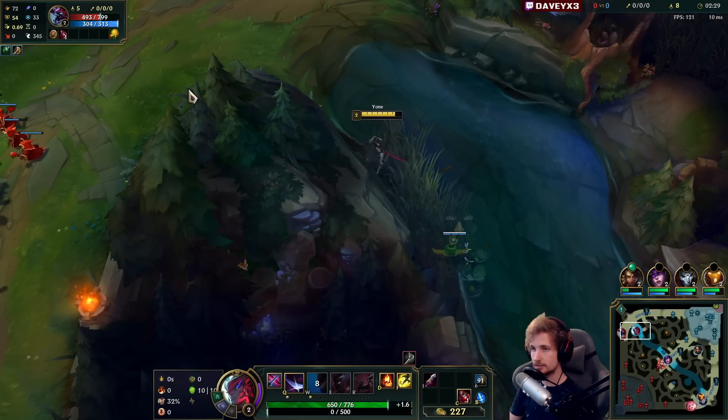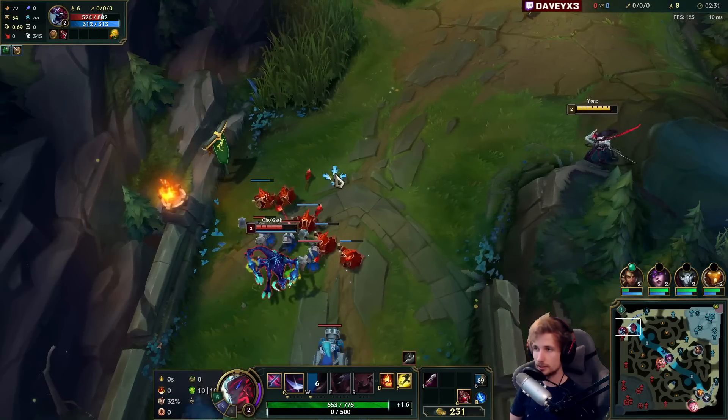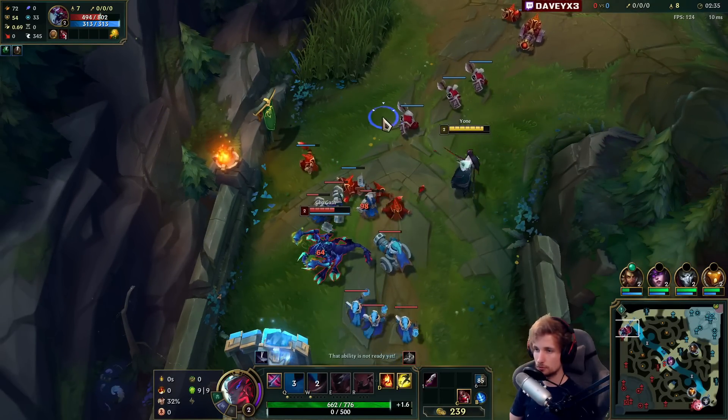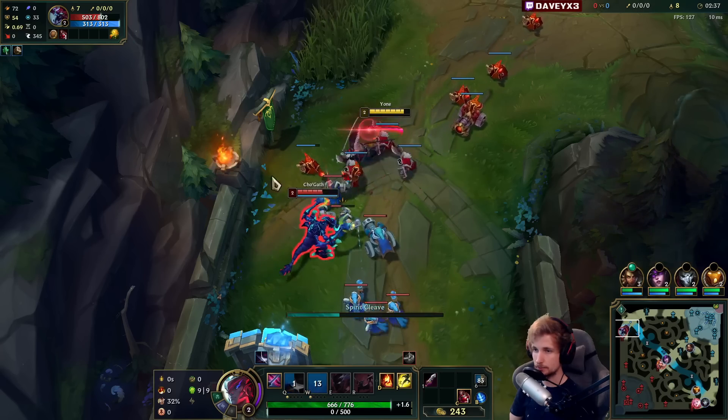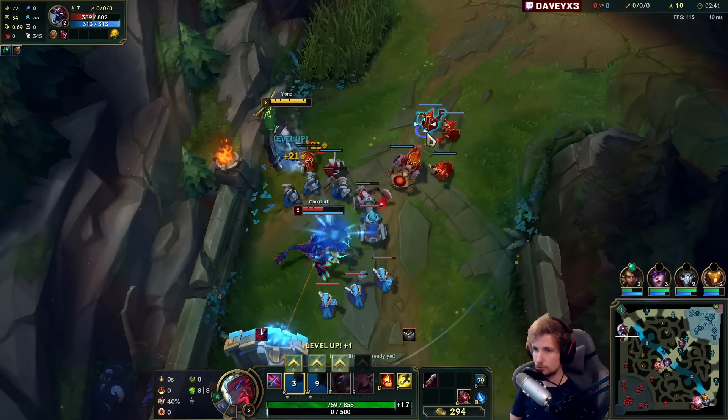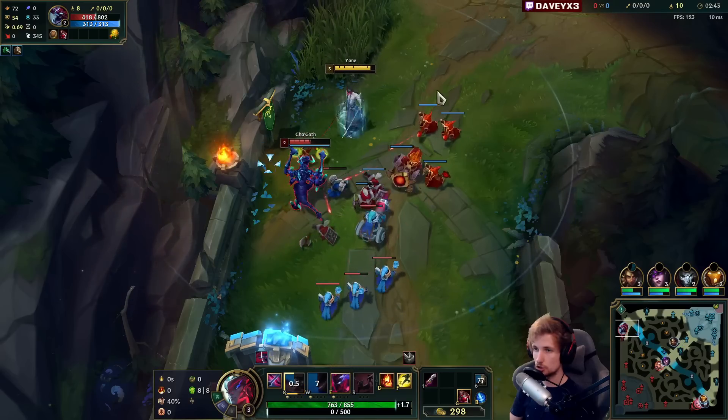So your level 1 and 2 are really, really good. And if you're always getting level 3 first as well, you can use your E to get an instant kill. Unfortunately that's not happening here — this guy's playing it pretty safe. But every time he goes for a last hit, we'll be dropping a Q along with it.